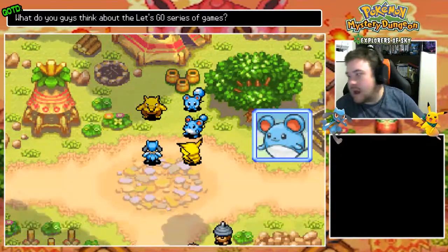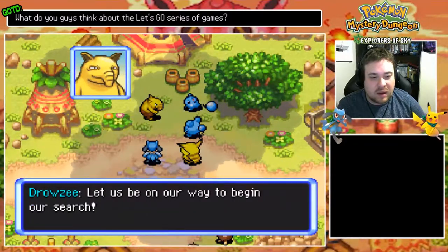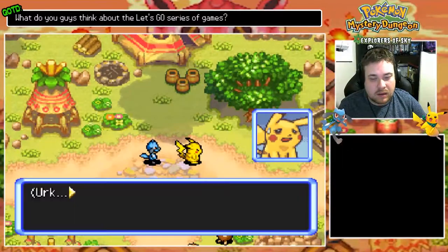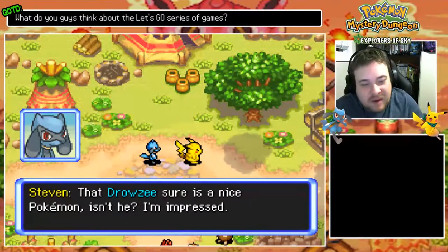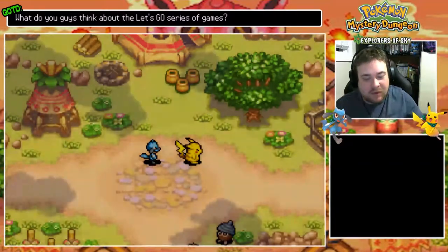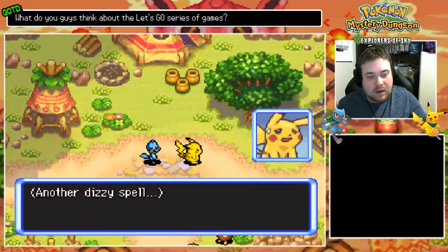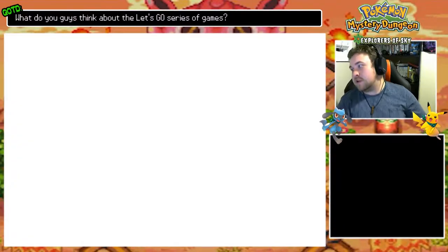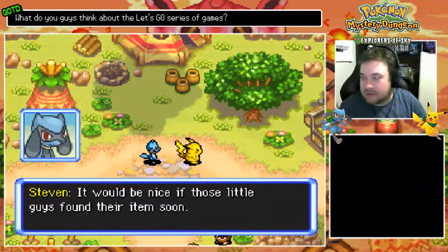That's great for you! Thank you Mr. Drowzee! I'd have a cold heart to ignore kids in need — I can't turn a blind eye! Let's be on our way to search! That Drowzee sure is a nice Pokemon, isn't he? I'm impressed — with more and more bad Pokemon around, it's hard to do good deeds. However... another dizzy spell! If you keep being difficult it'll mean big trouble for you! And there's the cry for help! What was that? Oh jeez, I did that in Steven's voice!